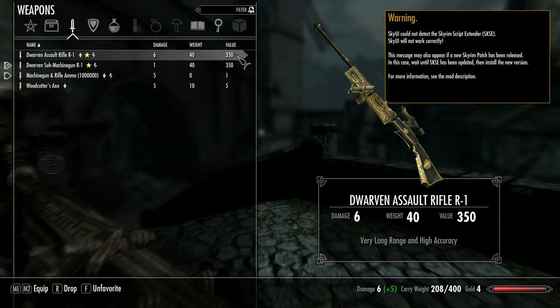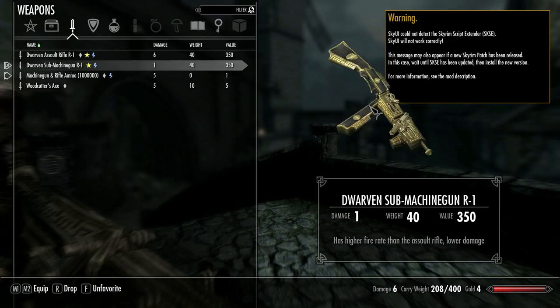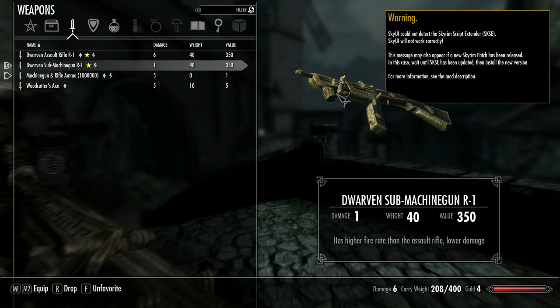This mod deserves a spotlight and it is called the Assault Rifle and Sub Machine Gun Revolution, which adds balanced, fully automatic Dwarven Assault Rifle and a Sub Machine Gun to the game. You can see both right here — Dwarven Assault Rifle R1 and Dwarven Sub Machine Gun R1. Both look awesome; I love the Dwarven design.